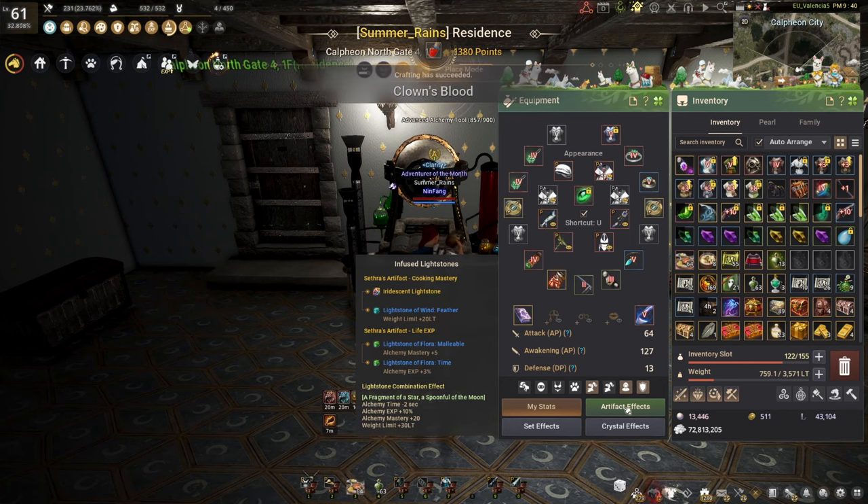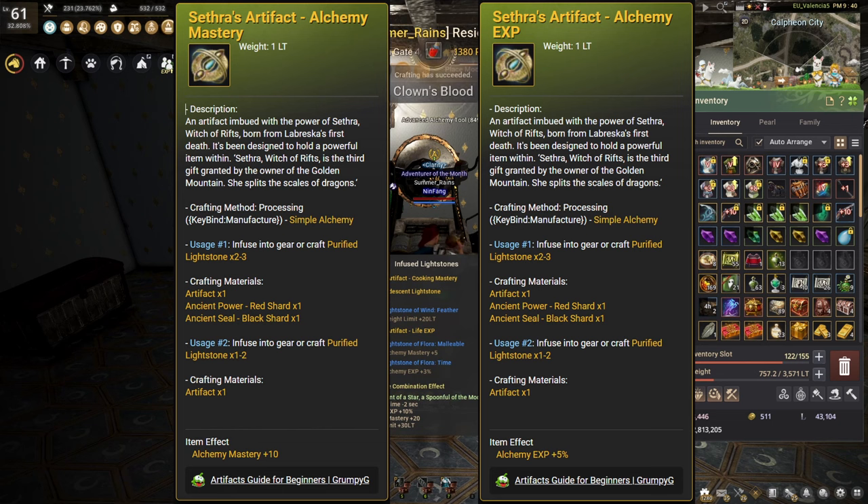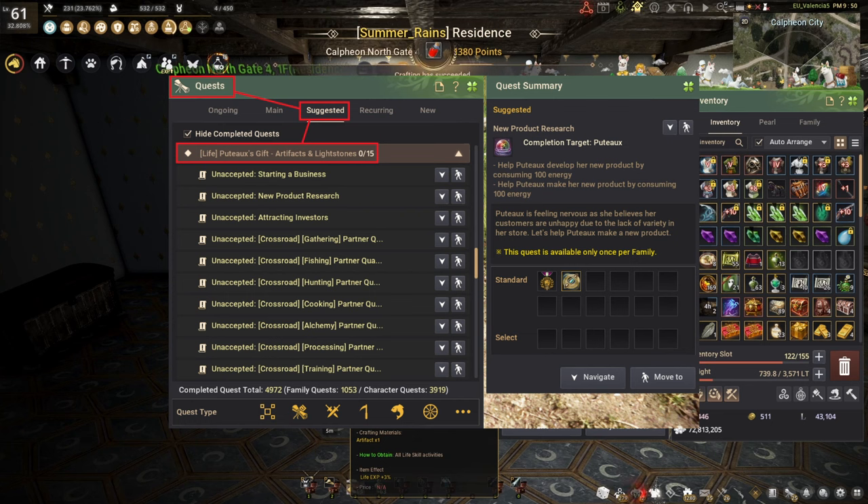To activate this light stone set, we're gonna need to slot it into artifacts. The best in slot ones are the specific alchemy artifacts that give alchemy mastery and exp, which come from imperial alchemy delivery. But honestly, it's totally fine to just run these with basic life skill artifacts like the life exp or life mastery ones. I don't think there's any need to min-max the alchemy artifacts. You can get these life artifacts either from black spirit quests or as a drop from various life skilling activities.